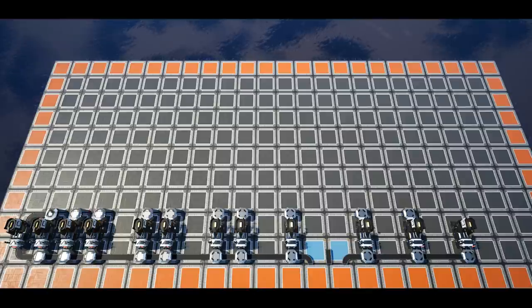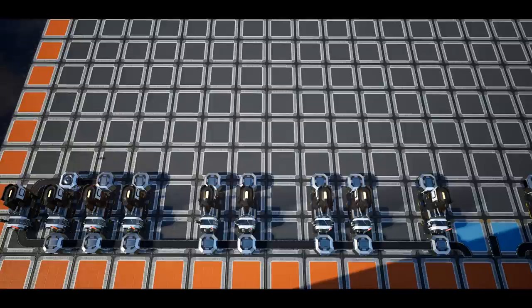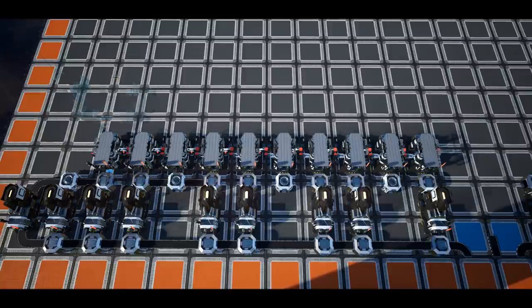Next, place the constructor line for copper sheets starting in the third column of the third row along to the 12th column — we will place 10 constructors, all set to copper sheets. In front of each constructor's inputs there should be a splitter, with the exception of the 5th, 8th and 11th column, where you should place a merger flowing into the constructors in line with the splitters. Connect each of the remaining copper smelters with the splitter and constructor in front of them, then connect the neighboring splitter output with the adjacent mergers and connect the merger to the constructor in front.